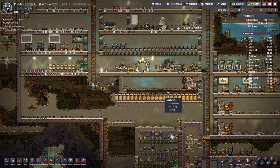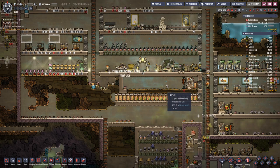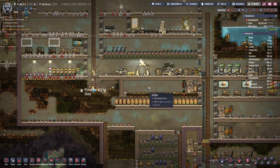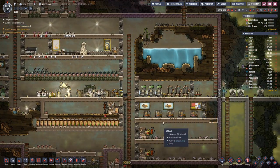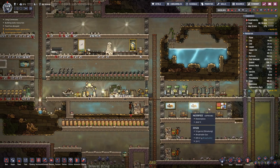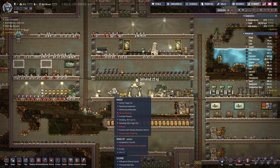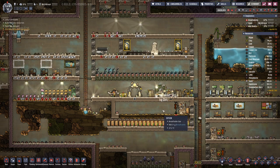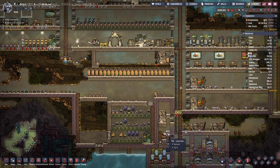Hello, boys and girls. My name is OtterC and welcome back to another episode of Oxygen Not Included, where last time we managed to get quite a few artworks in here, which helps greatly with morale. And we managed to save Harold from death by being pummeled by the pokeshell.